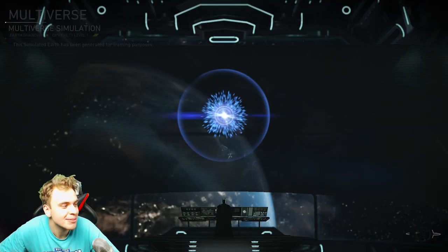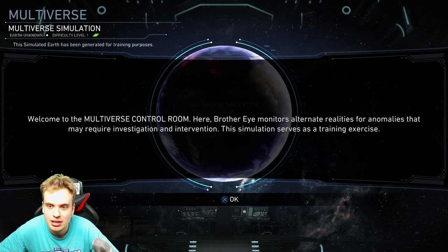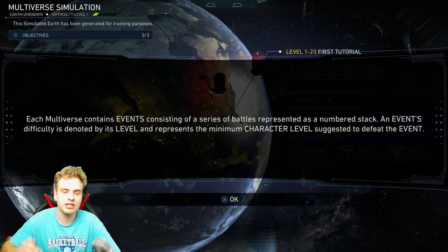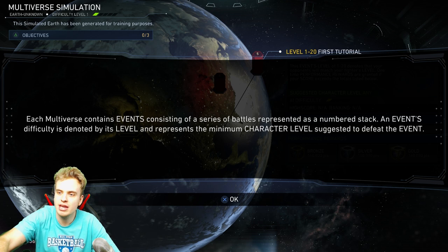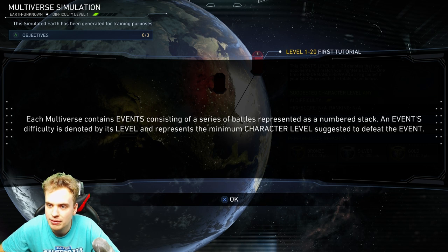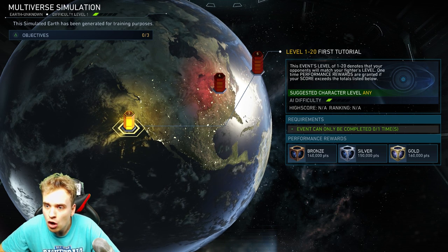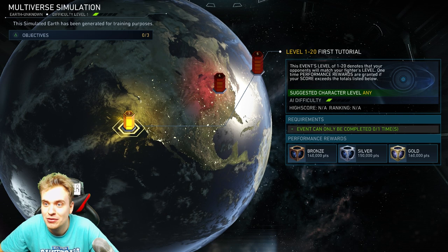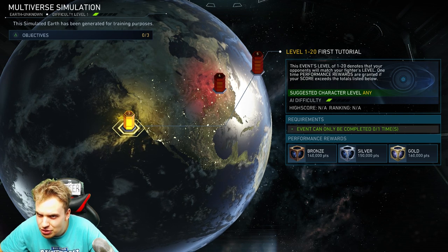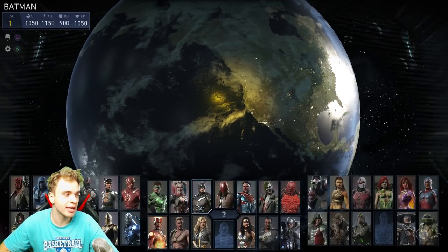I love it! We're getting awesome rewards. Welcome to the multiverse control room. 'This simulation serves as a training exercise.' Each multiverse contains events consisting of a series of battles represented as a numbered stack. Event difficulty is denoted by its level — the minimum character level suggested. I don't have any characters or levels yet. Oh, we can get mother boxes for doing stuff! This event denotes that opponents will match your fighter's level — so I can't lose this one since it's a tutorial.